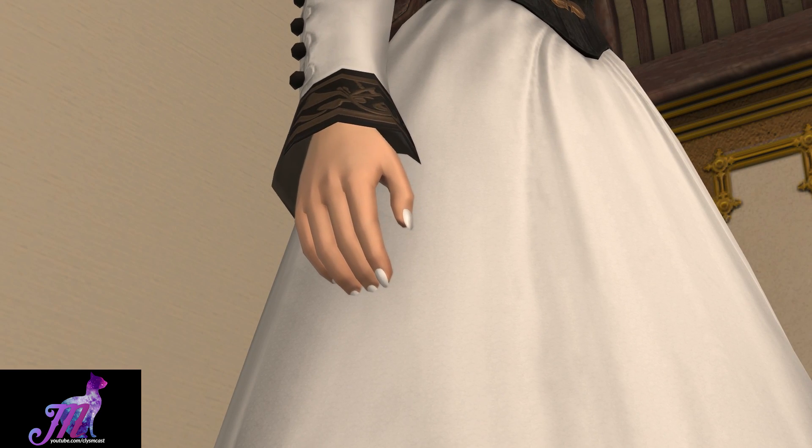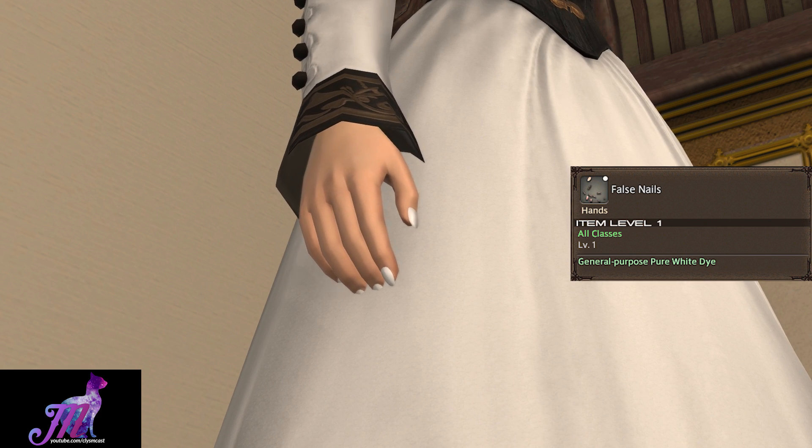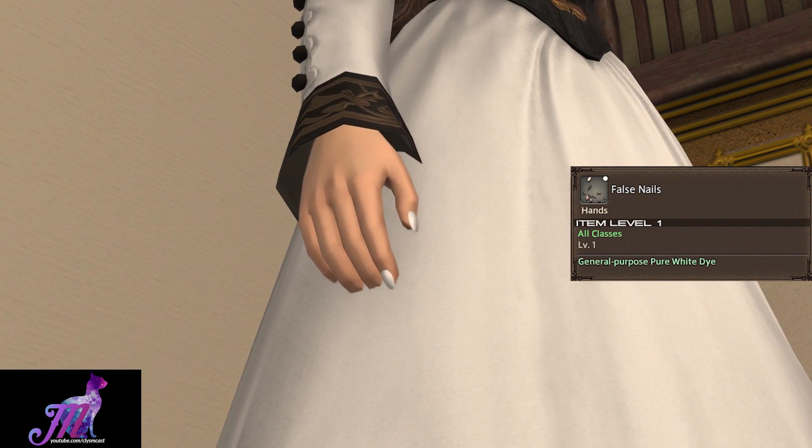The hand slot is the False Nails dyed Pure White, and these nails are obtainable from the Enanta Beast Tribe vendor over at the Velodina Bridge.